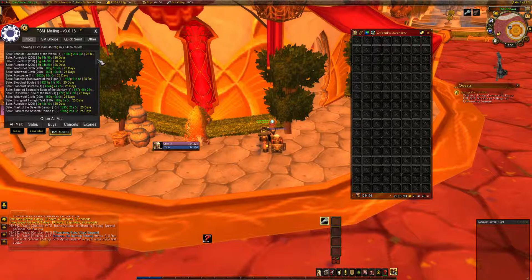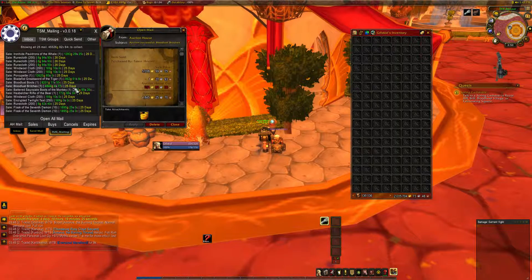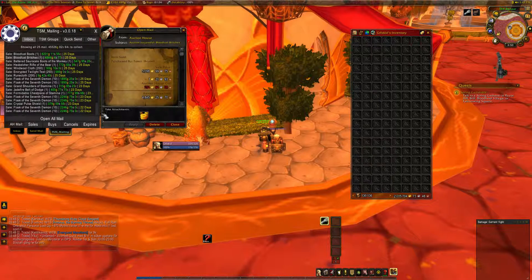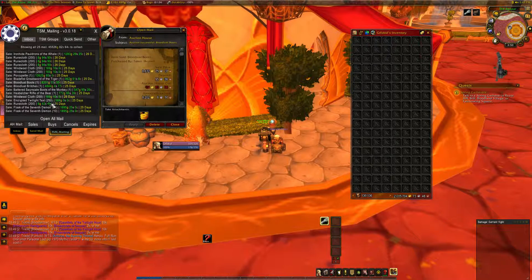I had pauldrons of the whale from Silithus. Porcupine — I sniped this for 2k. Bloodlust boots and bloodlust breeches from Silithus. A couple more flasks of course, like every week, but I've sold way less flasks than last week. The porcupine and bloodlust have brought me a lot of gold.